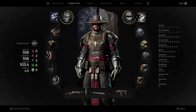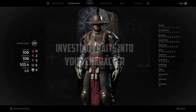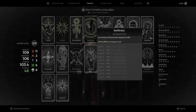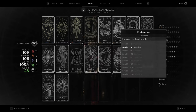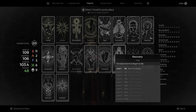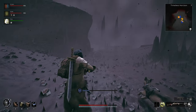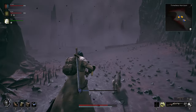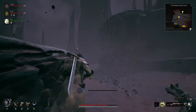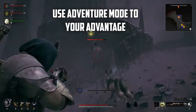Most of what makes builds work best in Remnant 2 is the trait system. Here you can choose traits from your class's archetype that you've earned and apply them directly to your character. This can also be respec'd, so don't worry about making bad choices — as long as it makes you feel stronger, it's a good investment. Making a character shift from tanky support to all-out damage dealer is what appeals to me most about this game. Traits can be found in the world's biomes by exploring, and once you progress through a biome in campaign, you can open Adventure Mode to revisit that world.